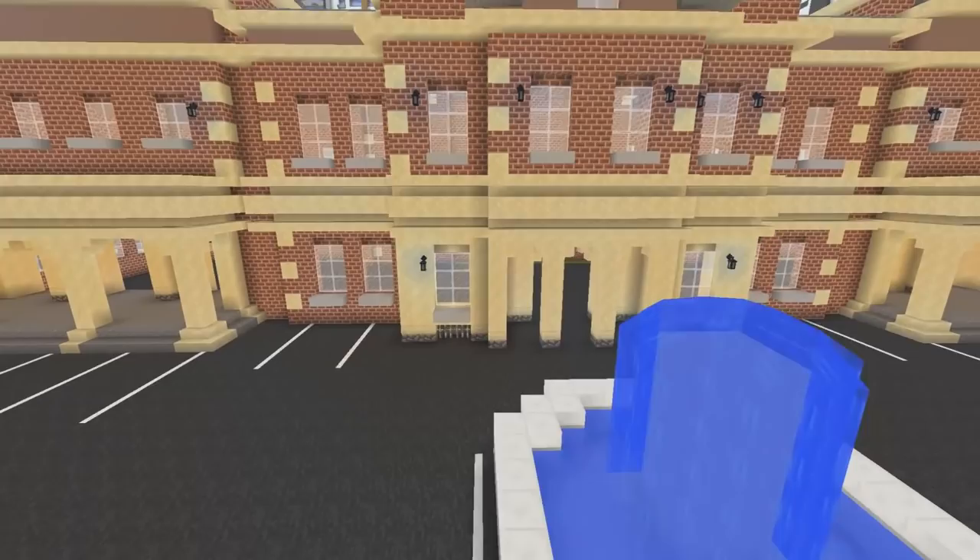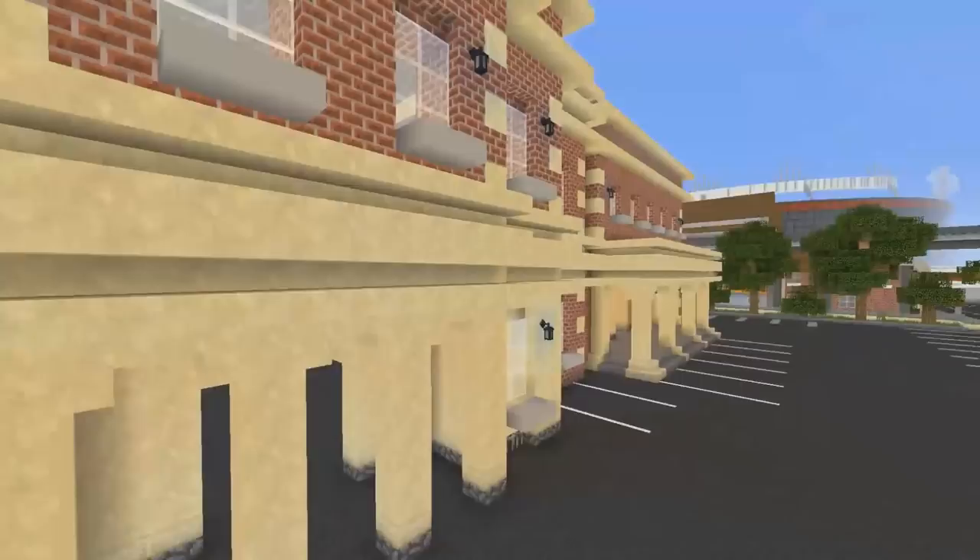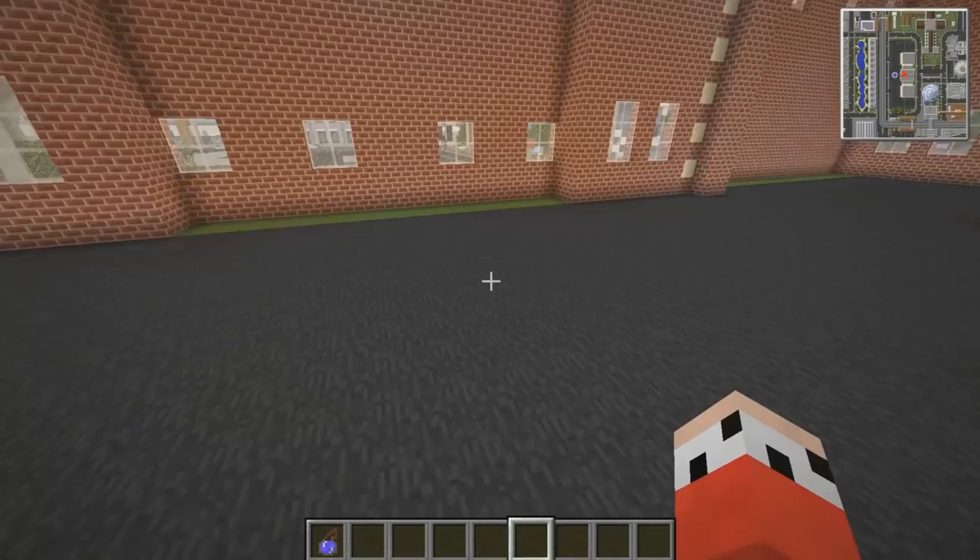Today we are back at the town hall because I want to have a crack at doing the interior. But instead of having a normal sort of town hall inside, I want to have what will eventually be the server hub inside the town hall. So when you first join, when this becomes a server, you'll be loaded up inside here - nice and pretty and town hall-y feeling.